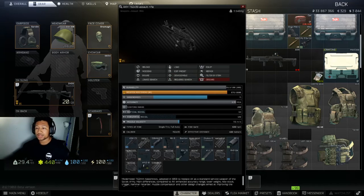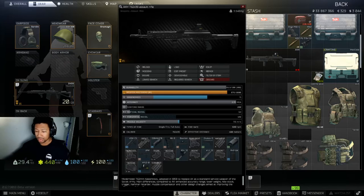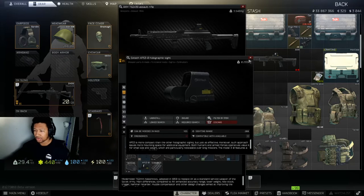It's not meta — meta would be like 59 recoil — but 64 is pretty good. The ergo on this gun is 71, and if you're using a 30-rounder it'd still be around 69-70, which is really high for this type of gun. Higher ergo is always an advantage. This part here takes two ergo away.